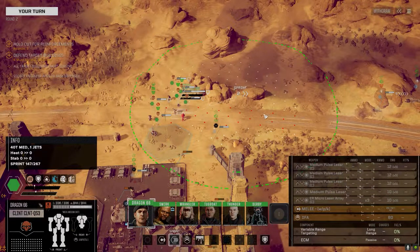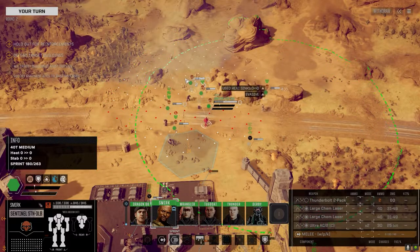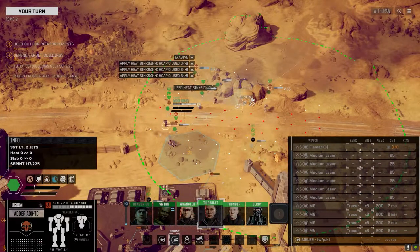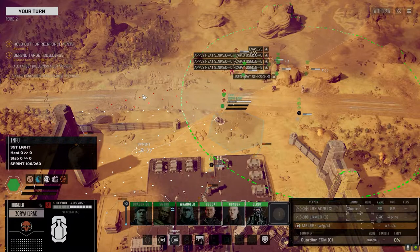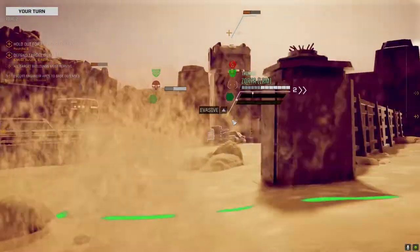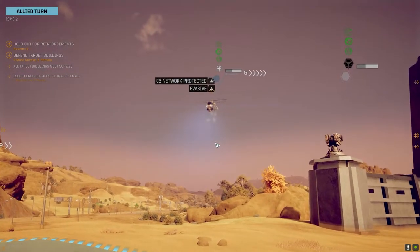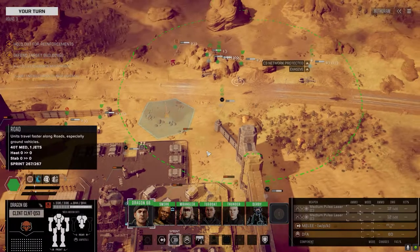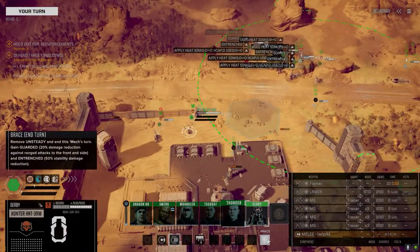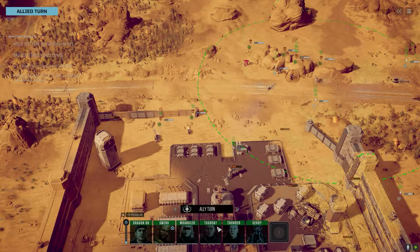Look at the speed on this Clint, man. Moving Sentinel into position. The Adder and Viper will be back shortly, so keeping vehicles behind the walls for now. Not having an initial startup force could mean their next forces are really nasty — I'd hope for a good fight, but I'm wary.